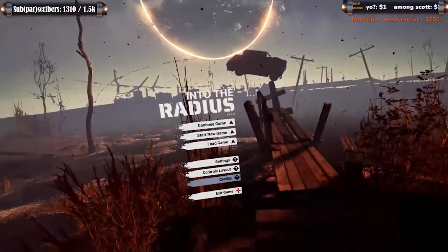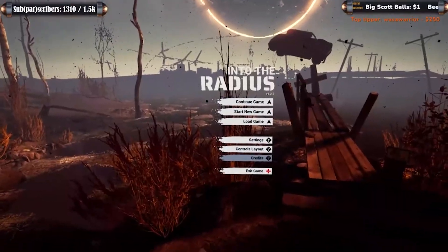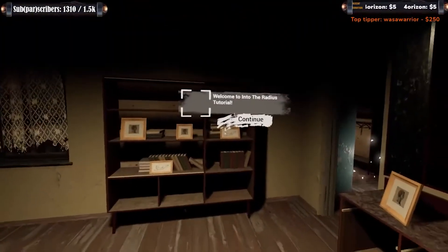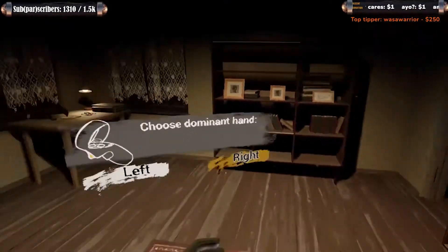Looks beautiful, dang. Just wait till we get into it here. This is just the menu screen. Let's jump into a new game. And we are in. Welcome to Into the Radius tutorial. Hints will follow your hand - try moving it to make it easier to read them.